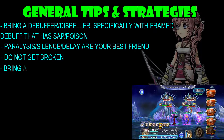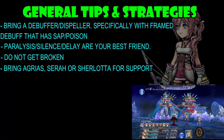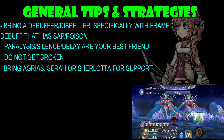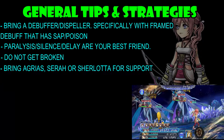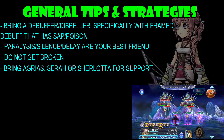For your friend support, try to bring in Agrius, Sarah, and Sherlotta. Agrius is there for Silence and extra Paralysis. And if you don't have your own Sarah, the Sarah you're bringing in as friend support is going to help you, especially with her frame debuff.